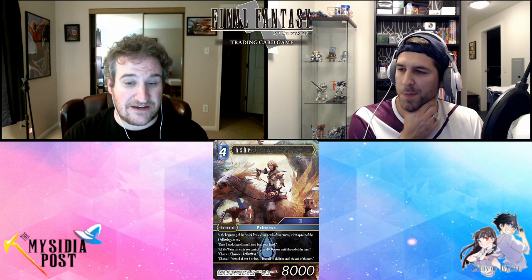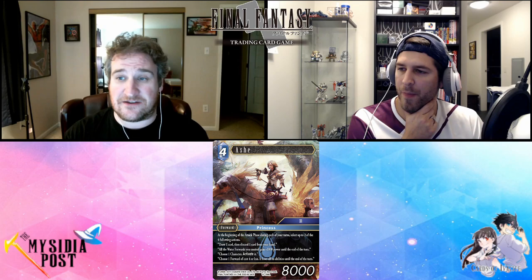All right, let's hit the ground running — or in this case, we'll hit the ocean swimming. Our first water card is our first water legend: Ash from Final Fantasy 12, job princess. She is a four-cost 8k forward. Ash has an ability: at the beginning of the attack phase during each of your turns, select up to two of the following four actions — draw one card then discard one card from your hand; all the water forwards you control gain 1,000 power until end of turn; choose one character and activate it; choose one forward of cost four or less and it loses all its abilities until end of turn.